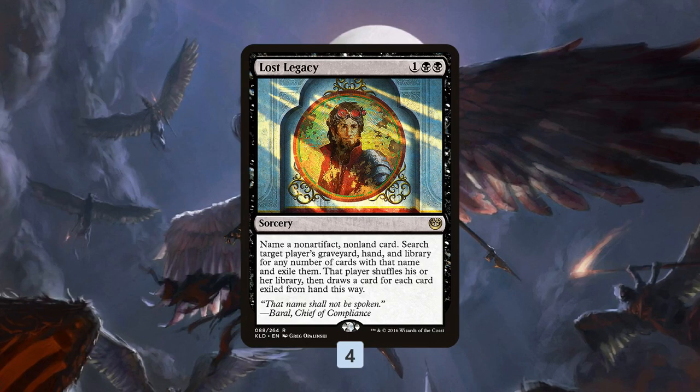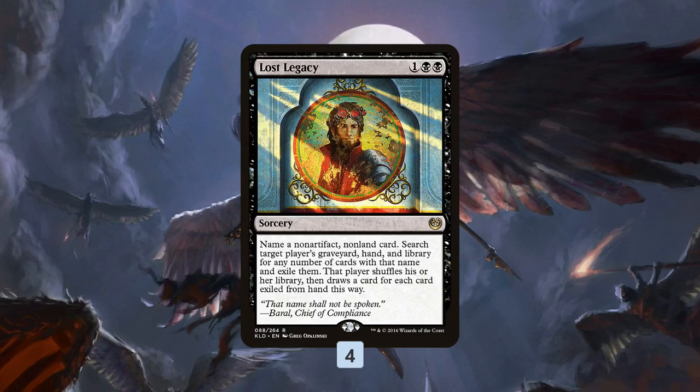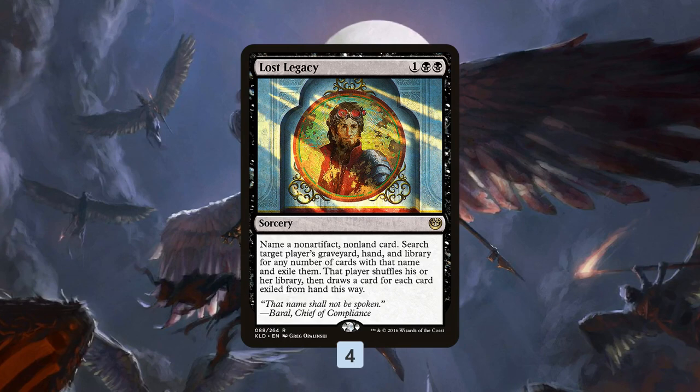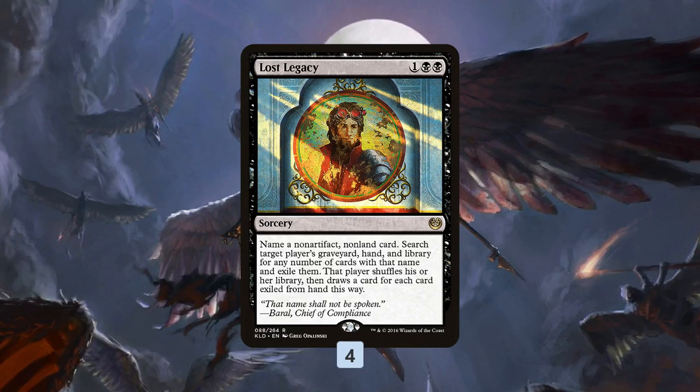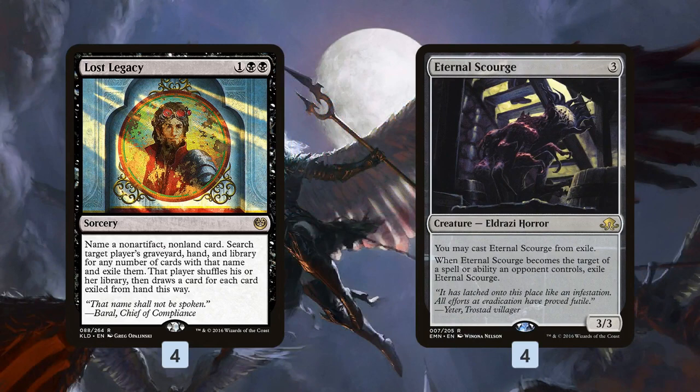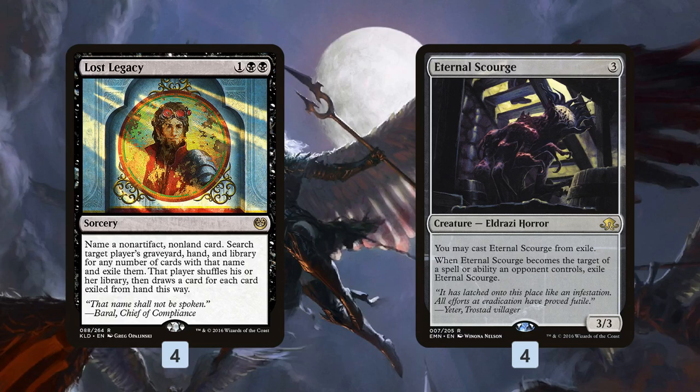The weird thing about Lost Legacy is that while it's super good in specific situations — like when you need to get rid of all the Ulamogs — a lot of times it's really bad, which is normally why you don't see it in the main deck. White-Black Exile has a super janky solution: what do you do with four main deck Lost Legacies if there's no good target in your opponent's deck? Well, you play a target in your own deck. We have four copies of Eternal Scourge, so we can exile them and then cast them from exile.